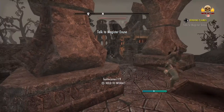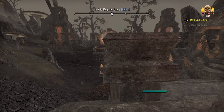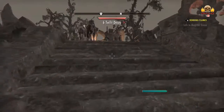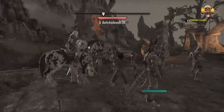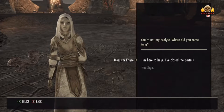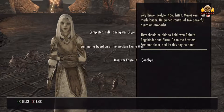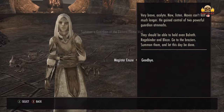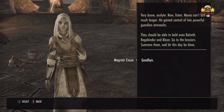Where are you? I've got all these people - these are all people online, insane. How are we supposed to talk to this guy? There we go. I'm here to help - I've closed the portals. Very brave, Acolyte. Now listen - Marvos can't last much longer. He gained control of two powerful Guardian Atronachs. They should be able to hold even Balreth. Ragebinder and Blaze - go to the Braziers, summon them and let this day be done. Alrighty, sounds good.